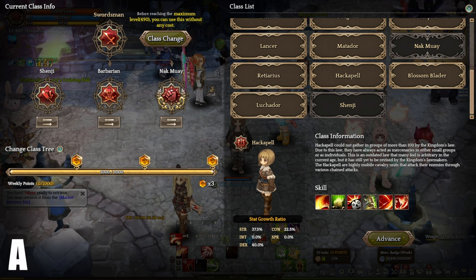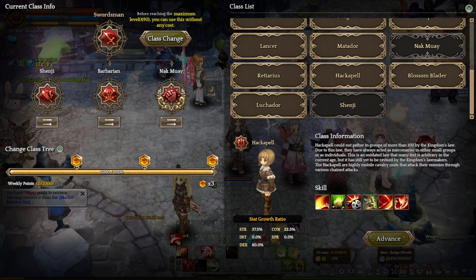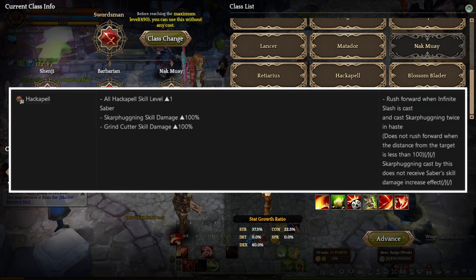Next up, we have Hackapell at A tier. Hackapell is a mounted Swordsman class that excels in using one-handed weapons along with either a shield or a dagger setup. Keep in mind that players must mount a Companion in order to use Hackapell skills. One of the interesting aspects of this class is the ability to counter all mounted Swordsman classes in PvP content through a skill called Cavalry Charge, which has a 50% chance to forcibly dismount an enemy character from their Companion. Hackapell Vibora level 1 increases the damage of Sharp Hugging and Grind Cutter skills. At level 4, your character will rush forward and perform Sharp Hugging twice quickly after casting Infinity Slash. However, your character will not rush forward if the target is less than 100 distance away.